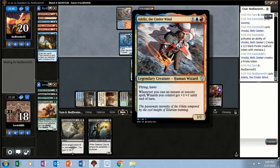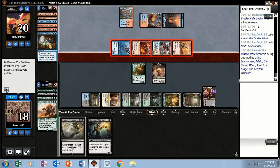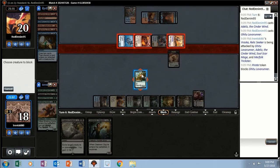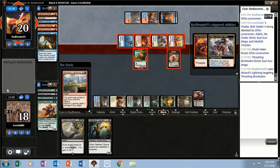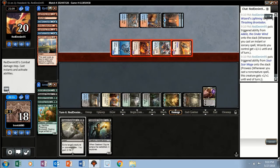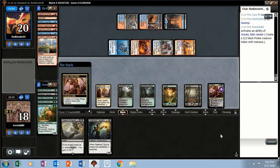Opponent has Adeliz and a Lava Runner — everything's going at Vraska. I guess we'll block here. This is the one I most want to get off the battlefield. They did have the Lightning — so we lose our Brontodon. That was a pretty risky block. Vraska's still alive at least. We'll make a guy because that's all we can do anyways.